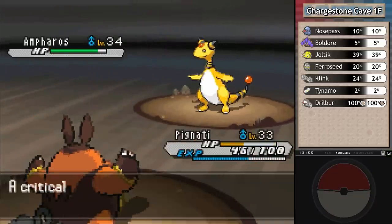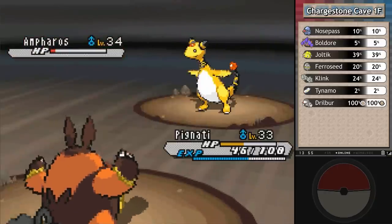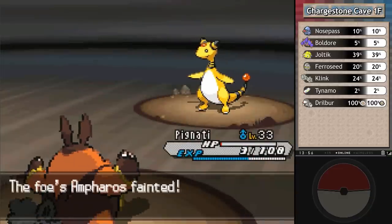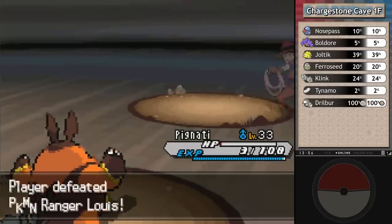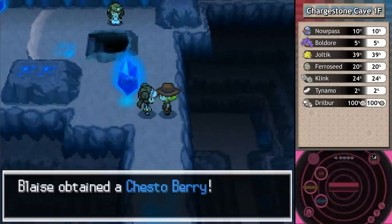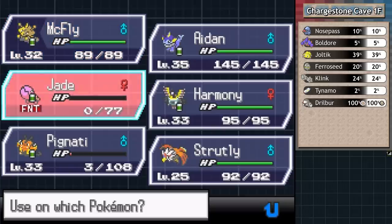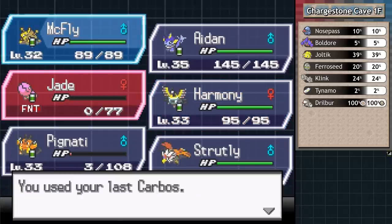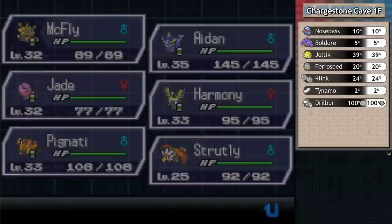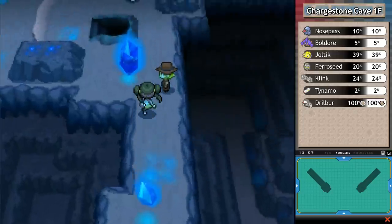We haven't gone into certain types yet because they haven't had a gym, but this is a good opportunity to get to know Pignite better. Fighting types are high offense, not so much defense - they have the average highest attack stat of any type. They beat five different types but are weak against three themselves. Despite this, they tend to have good coverage moves. I have 118 lemonades - that is plain sad how hard it was for me to get stuff from the vending machine.